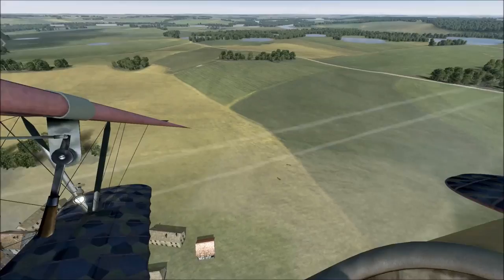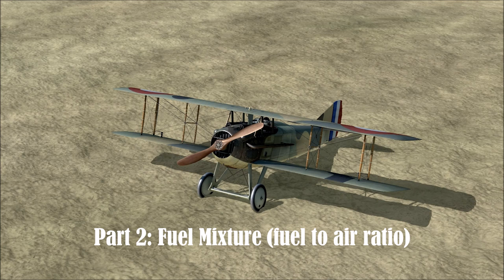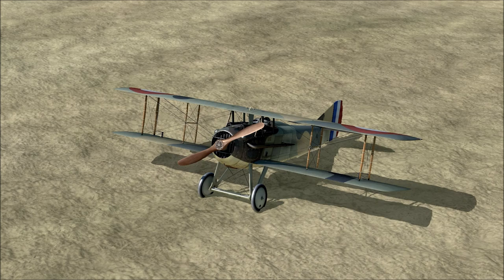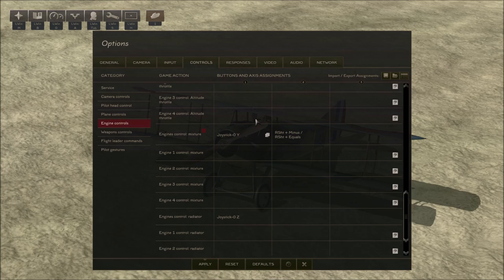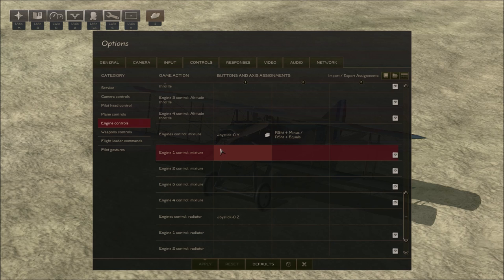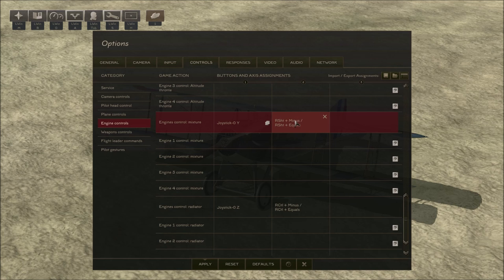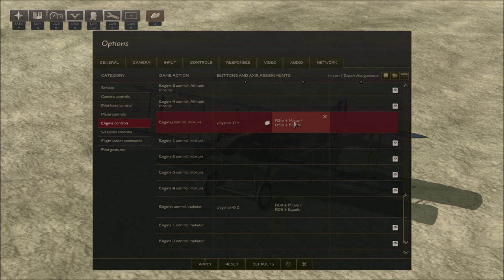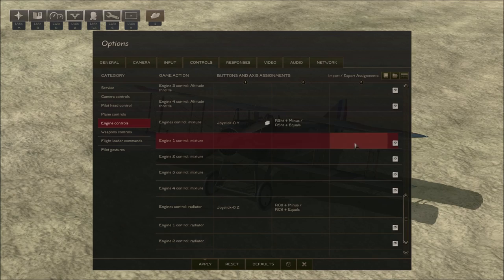Now the next fundamental thing we're going to look at is mixture controls and radiator controls. I'm sure many of you have seen Albatrosses streaming steam or smoke behind them before they've even engaged in combat, and likewise people typing in chat asking how to start their engine — they're almost always sitting in the SPAD 13, the free aircraft. So let's look at that now. First, make sure the controls are assigned: go into Options, Controls, Engine Controls. The default mixture control is Right Shift and then the plus or minus keys above the QWERTY keyboard. The radiator control is Right Control and then plus or minus.